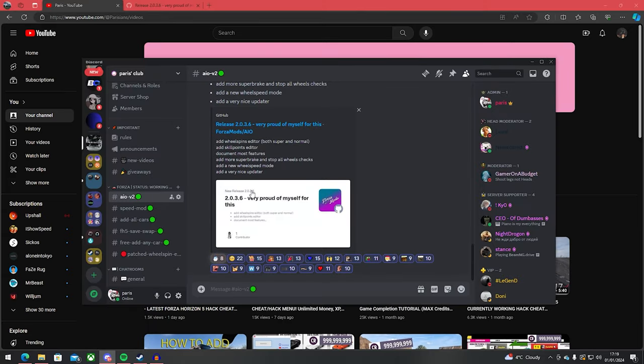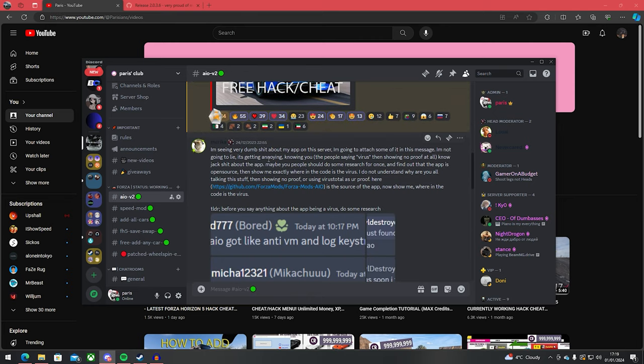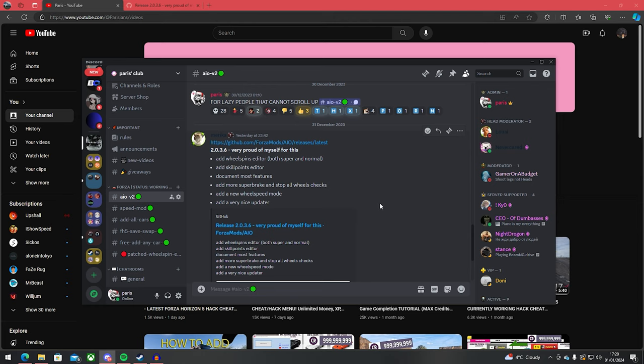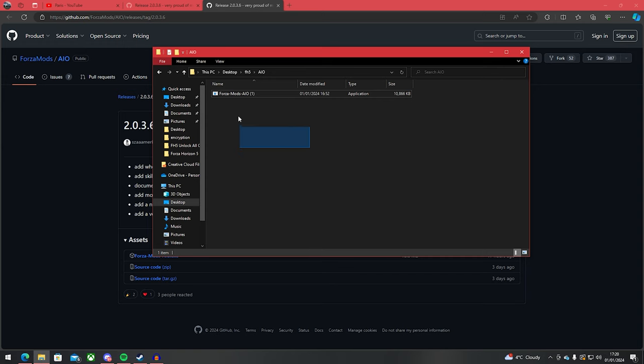First things first, you want to go into the description of this video. In there, you'll find the link to my Discord server, Paras Club. And once you're in there, you can find a tab called AIO V2. Have a look around there for any information that you might need. For example, is this a virus? No, it's not a virus. Furthermore, it's open sourced, so you can easily check what's inside of this tool. So once you have joined my Discord, you can click on this link over here. Once you're in here, install this ForzaMods.ail.exe and then place it into a folder where you can easily locate it.